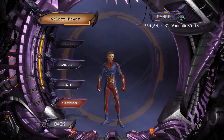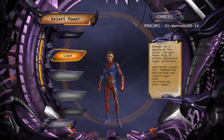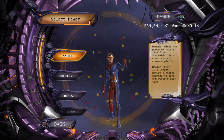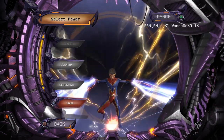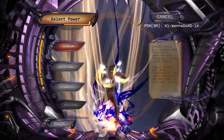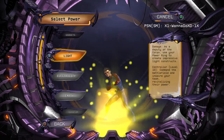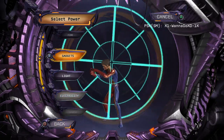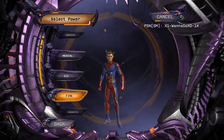This is your power. I got the Light power for free with the old PlayStation Plus pack. If you have the membership you can get every power for free: Water, Atomic, Celestial, Quantum, Rage, Heart, Electricity, and Light. If you're free-to-play like me, you can get Gadget, Fire, Ice, Mantle, Sorcery, and Nature. I use Fire.